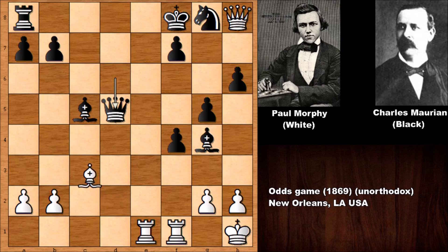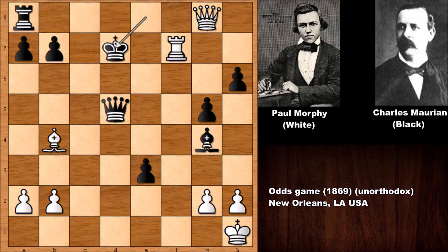Bishop to c3, threatening checkmate queen to g7, because the escape file is being occupied by the rook. Blocking with the bishop blocks the rook, and it is white to move. Paul Morphy sacrificed the exchange — rook takes on e3 — opening the file. Then bishop to b4 check, deflecting the king, separating everything, and then capturing the knight. Rook takes on f7, king goes down, king to c6.